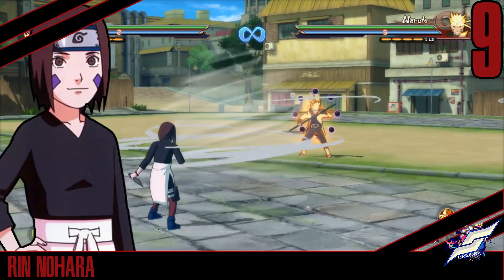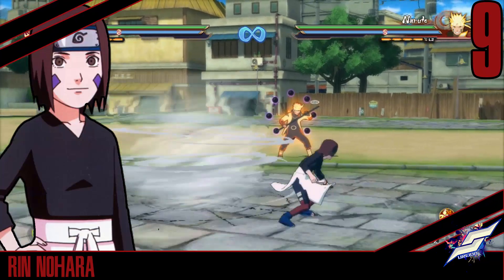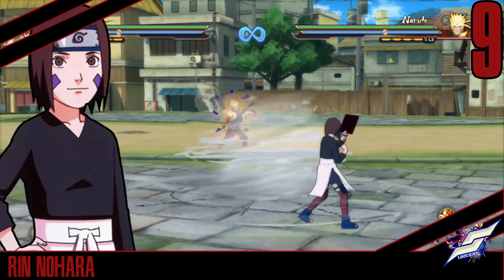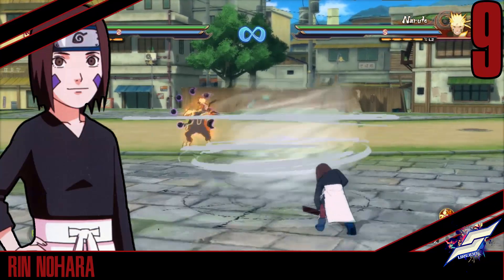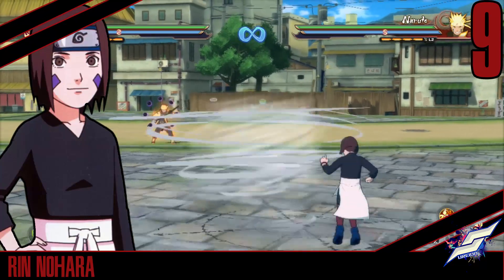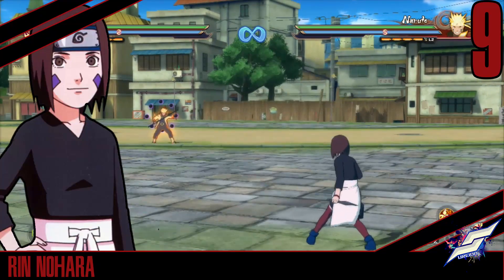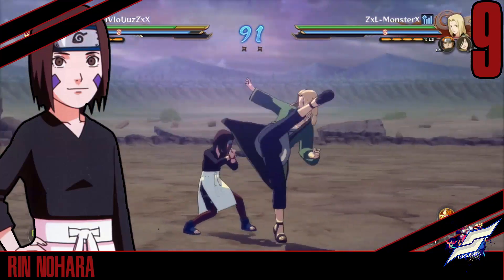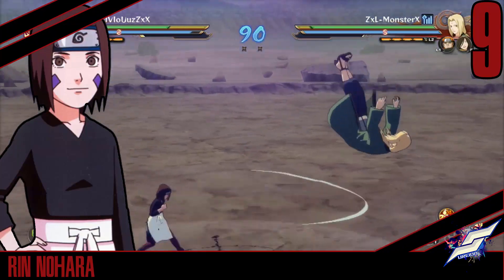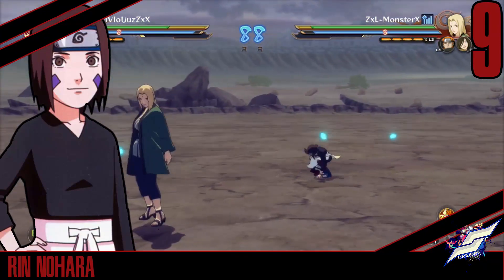Moving on to number 9, which is Rin. Surprising or not, people might think this might be higher or lower — this is my biased opinion. Her tilt is crazy: basically when they dash towards you, or when they're anywhere near you, you put this down and boom, they're in the air. And you can do one thing with this — basically when you're guarding and they're attacking you, you can use your tilt. Here's an example: she's attacking me, and boom, even though I take the hit, they take more damage than I did, because it's just crazy.